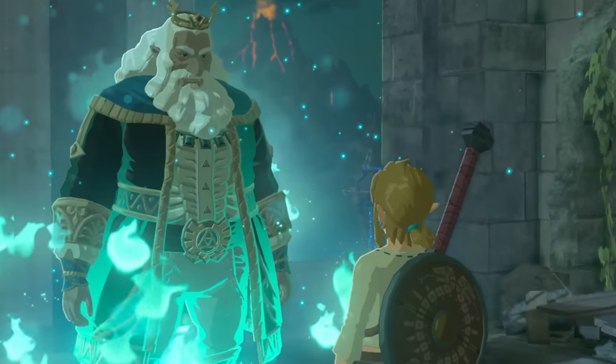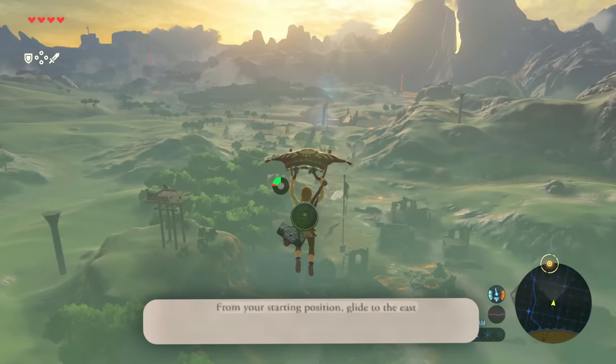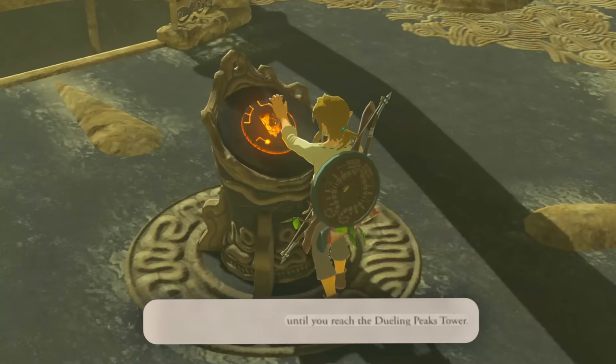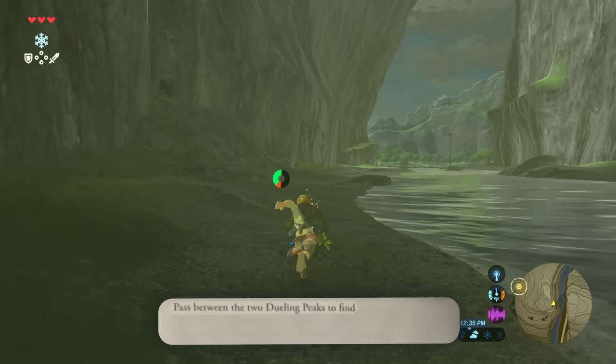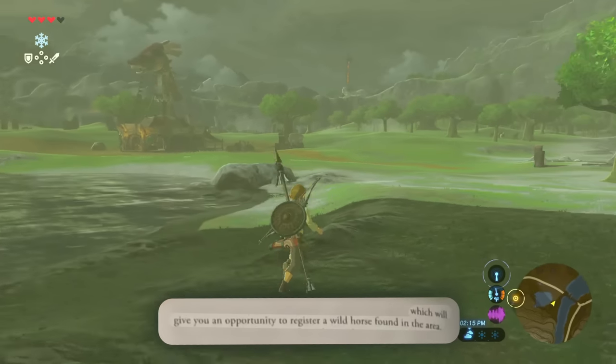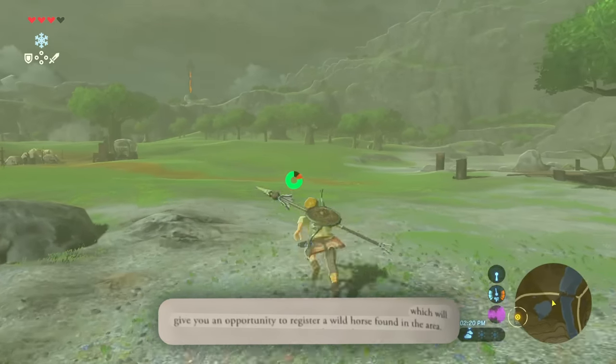I'll never question the guidebook ever again. From your starting position, glide to the east and keep going the same direction until you reach the Dueling Peaks Tower. Pass between the two Dueling Peaks to find a first stable, which will give you an opportunity to register a wild horse found in the area.